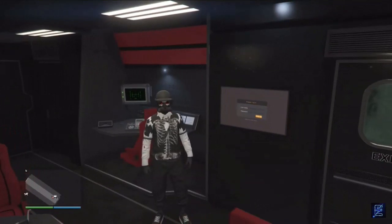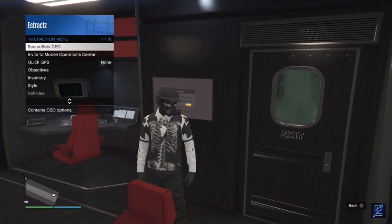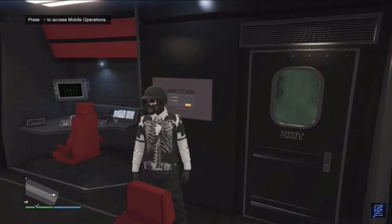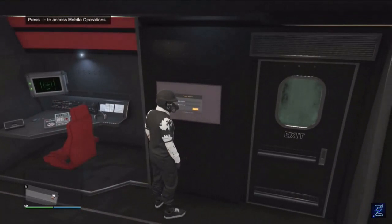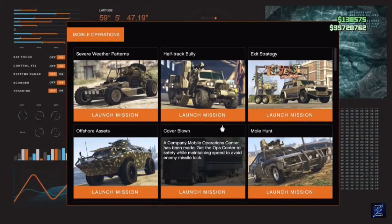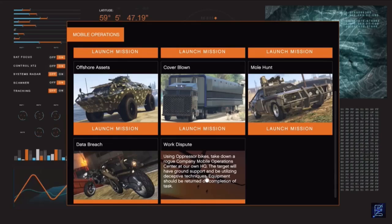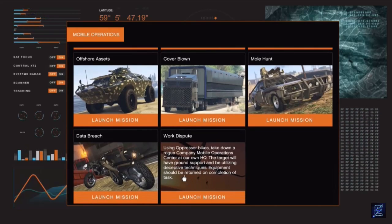When you get to the back of your MOC you'll want to first join a CEO or an MC. After you join one of those, go to your mobile operation. When you are here at your mobile operations just go ahead and log in. Scroll down and look for the work dispute job and launch this job. If you guys have not unlocked these jobs then you'll have to do your bunker missions to unlock the work dispute.